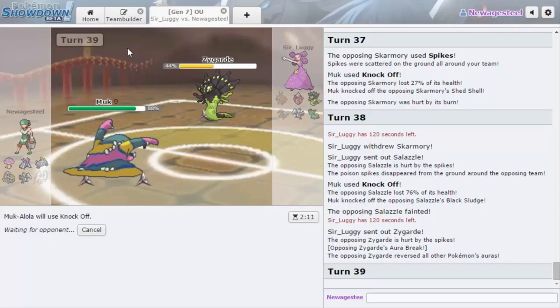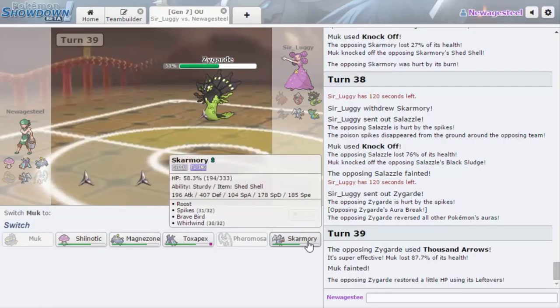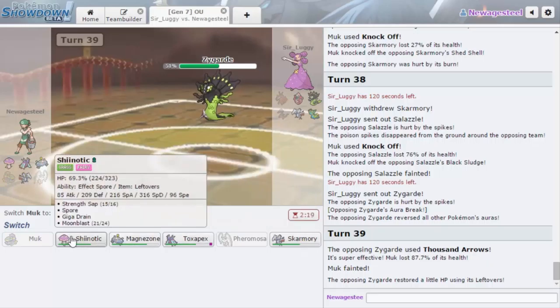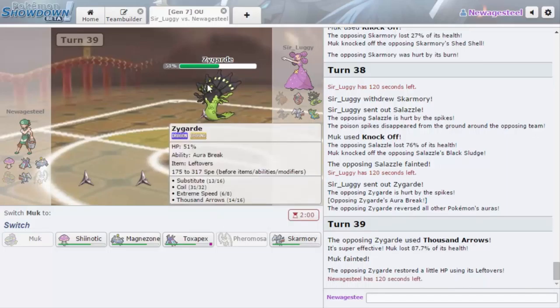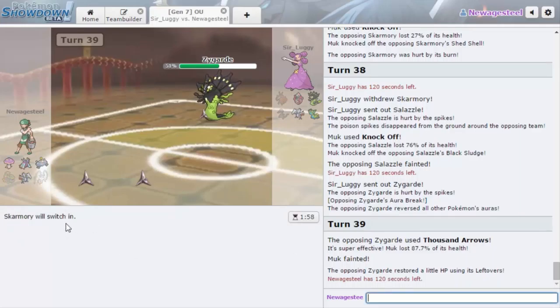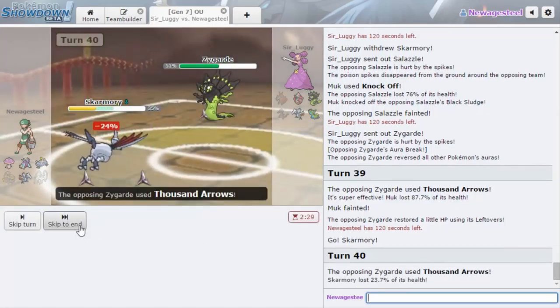I don't want to risk him setting up a Sub on me. If he goes for Sub, that puts him in a bad position. He just chooses to Knock Out my Muk. I'm kind of scared I'm going to lose to Tapu Lele at this point. I think the good switch is Skarmory. I need to Whirlwind Zygarde out and try to Roost, maybe get up more hazards. I don't think I can beat Zygarde, and the scary part is if I Whirlwind it into Tapu Lele I think I just die.